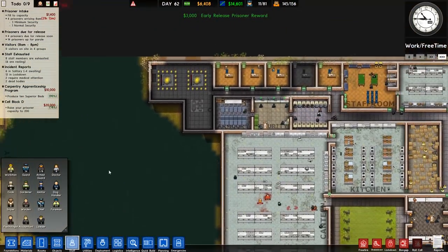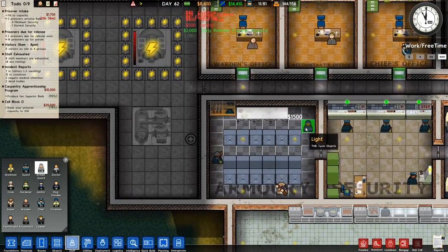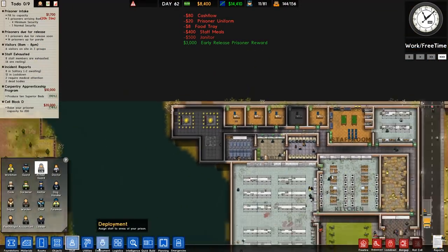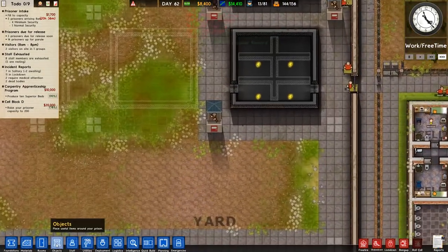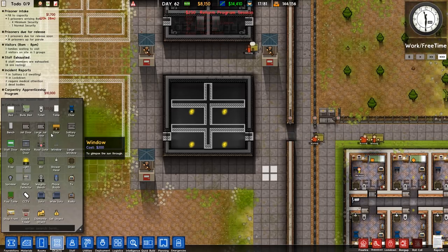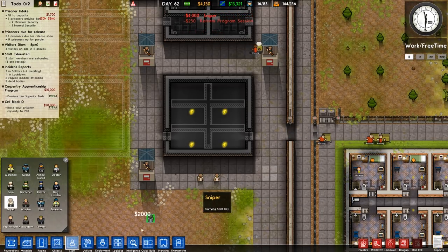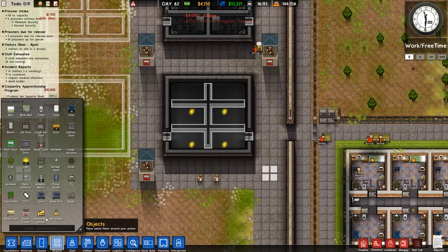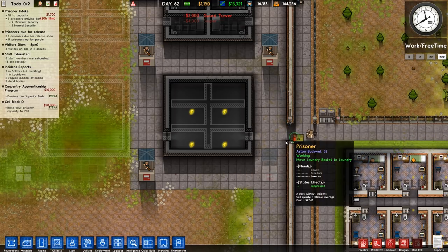How many armed guards do we have? Five. We'll hire another — actually we don't need to hire another one. We do probably need to hire another sniper though, because we do need the tower. So for the time being, we'll pause that and get another two snipers. And then we'll spend a bit more money on another guard tower. It's guard towers but you put snipers in them.